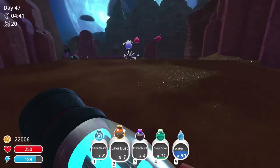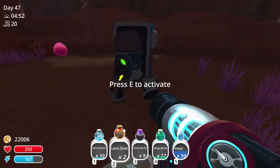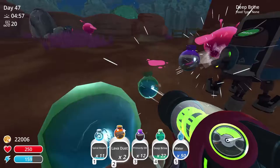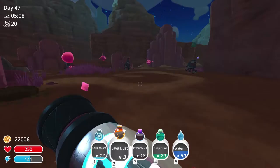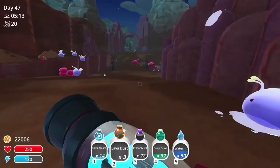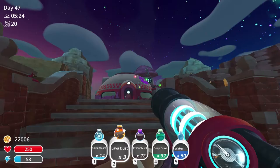Oh, another lava dust. Tree lava dust, that's good. Oh, there's another one here. That's all. Okay, let's head back to the next spot. Let's go Indigo Quarry first.